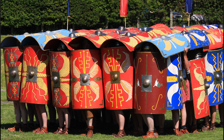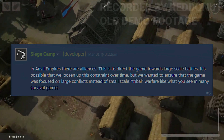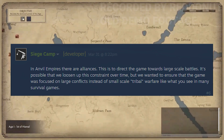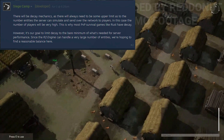They confirmed that alliances will be a thing in the game. It's possible that they'll loosen up the constraints over time, but they want to ensure the game is focused on large-scale conflicts instead of small tribal warfare like you see in many survival games. Just to clarify, I don't think they're talking about alliances between factions, but alliances between clans within a faction.